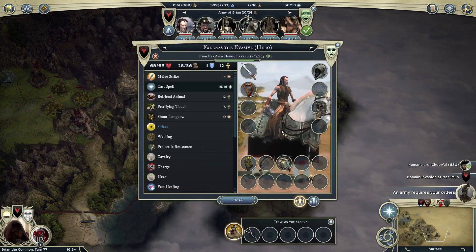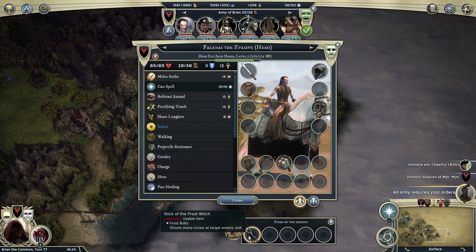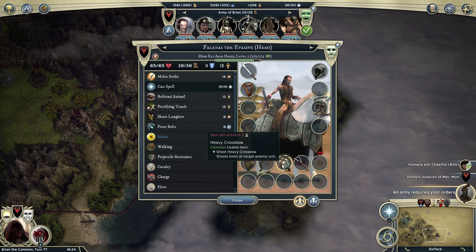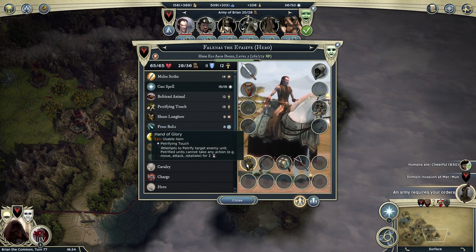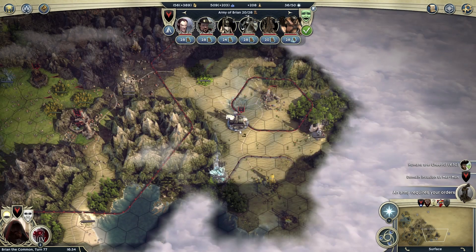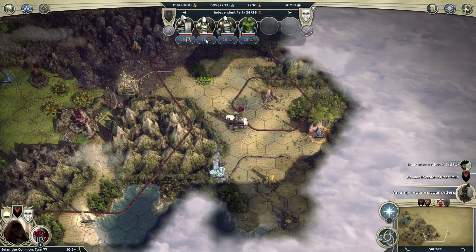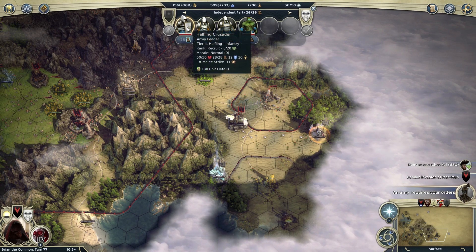So we clear this out. Stick of the frost witch! Hell yeah, dude. What's the stick of the frost witch do? Frost bolts — shoot sharp icicles at the enemy unit. So you got a bow? You got a heavy crossbow. You got hands of glory. Could probably move some of those units to a different hero for now. And then what is this? These are halflings — tier two, tier two, tier two, tier one.